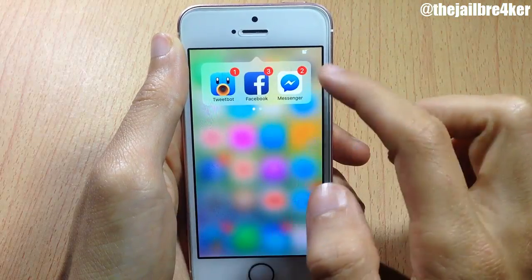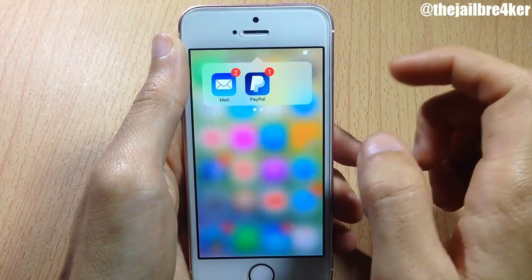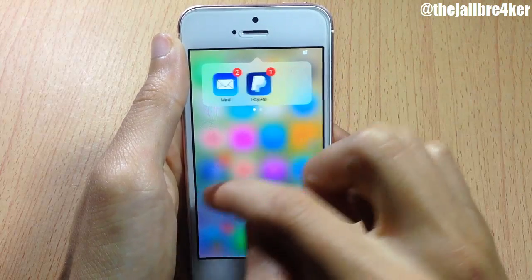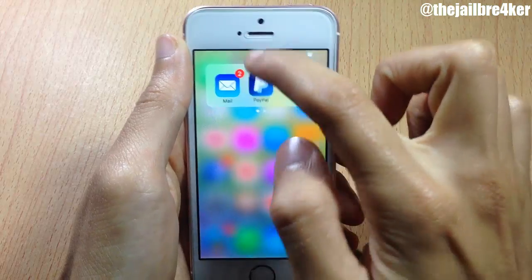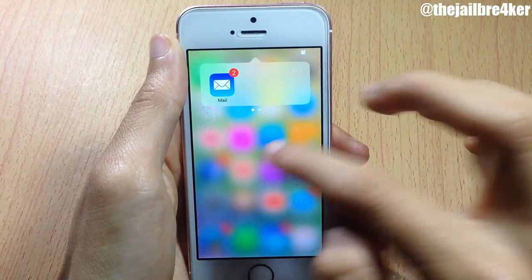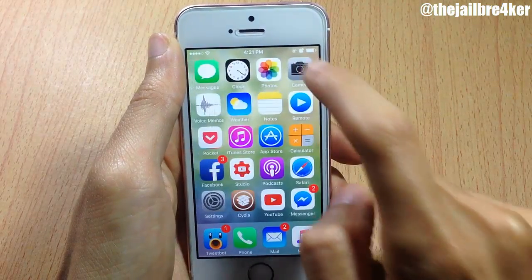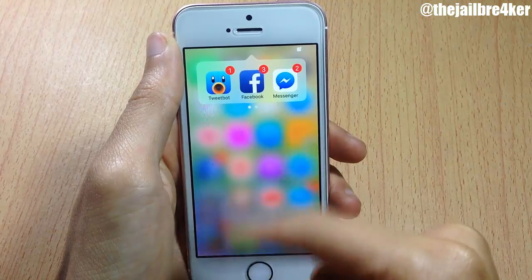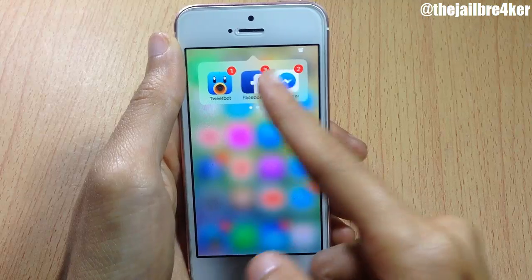There are gestures in order to manage and customize the notifications. You have a swipe up gesture to kill or clear the badge from the application, so if I swipe up here you can completely clear the badge. You can see it's been cleared from the app.